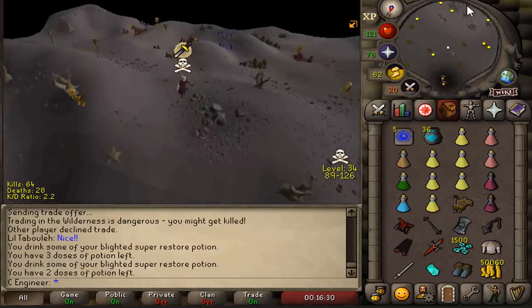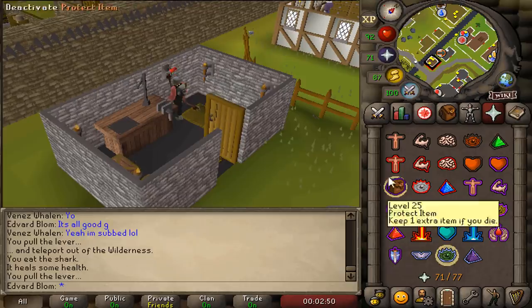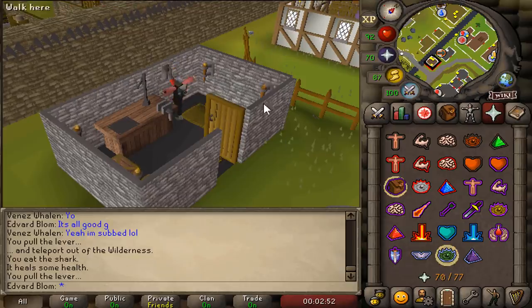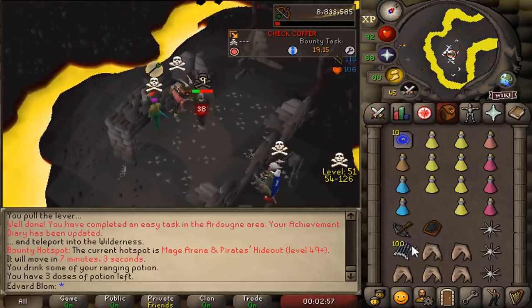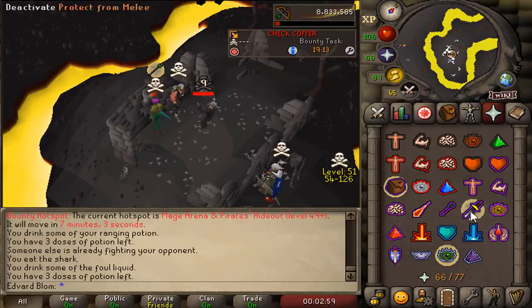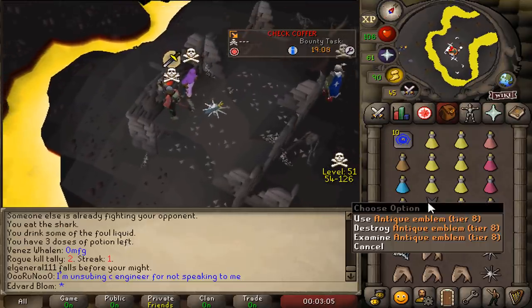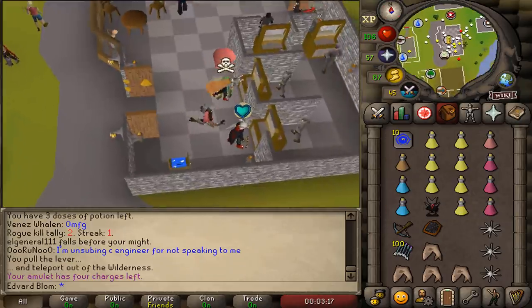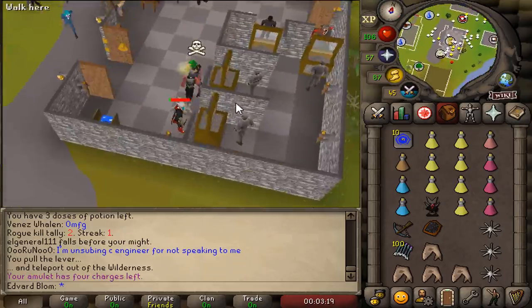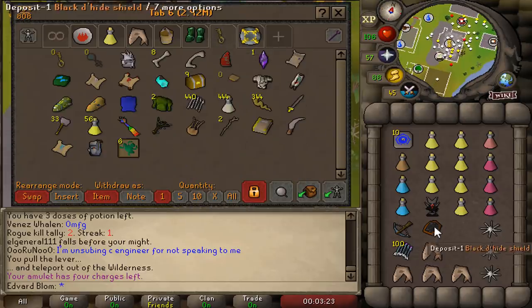I keep forgetting my looting bag. I got a kill — tier 9, tier 8. That's a beautiful tier 8 with the dark bow. Oh my god, what was that — 36, 38? First attempt with the dark bow. I'm definitely doing this again.